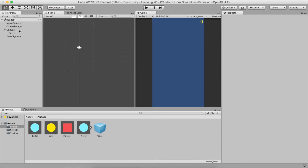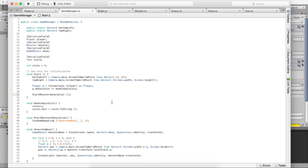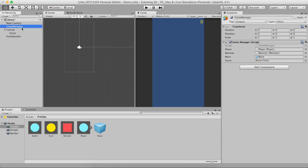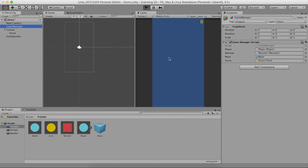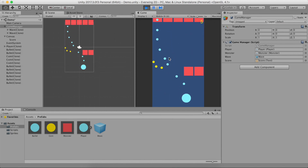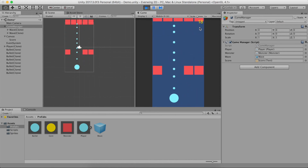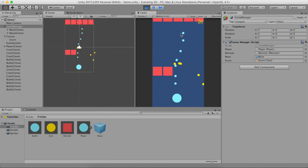In GameManager we drag in the score Text object. Now if everything was done right, the player should gain coins whenever it collects them. There you go — if I take one coin you'll see it only goes up by one; if I take all three it goes up by three. The text up here updates, and this is all we need for gaining coins. This might have been the most complicated part of the tutorial, but the result is we almost have a complete game.